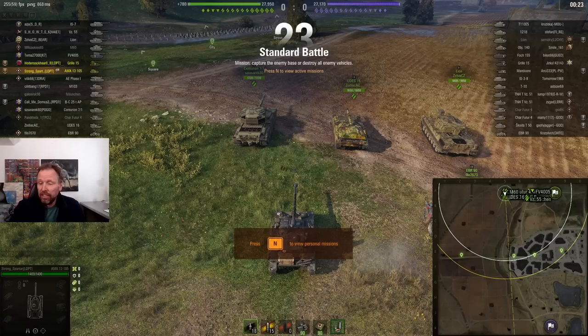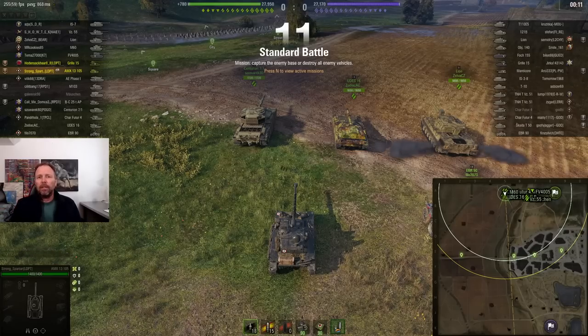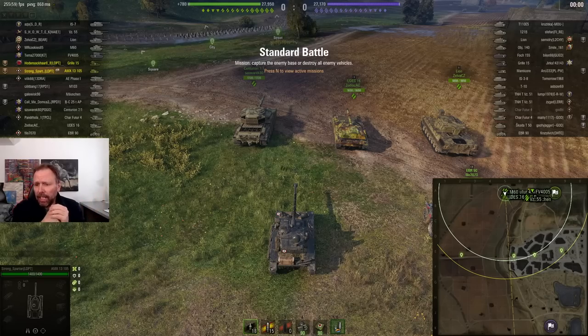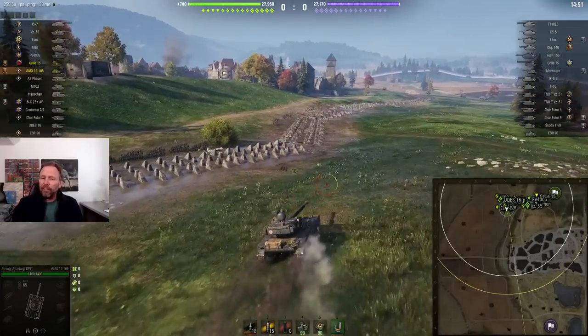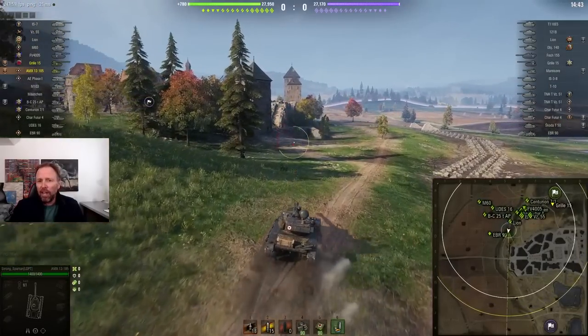Now guys, there are other spotting positions on this map — from the bushes back here in the late game that you can spot from, and even down the zero line going into some bushes over here. But I'm giving you the high-reward bushes and the techniques you can use to have that monster game every now and then. You're not going to have the monster spotting game on this map unless you take the field. This guy is going to approach it a little differently — more interested in doing damage but also going to get some good spotting and take a much more aggressive position.